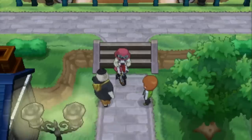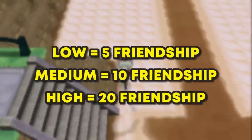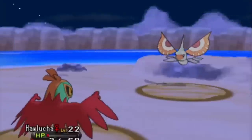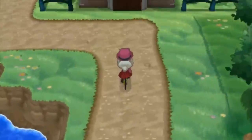But the worst part is the massages you get have three random levels to them: low, medium, and high. Making the journey to get to high friendship on Hawlucha that much more difficult. The reason we want high friendship will show up later.